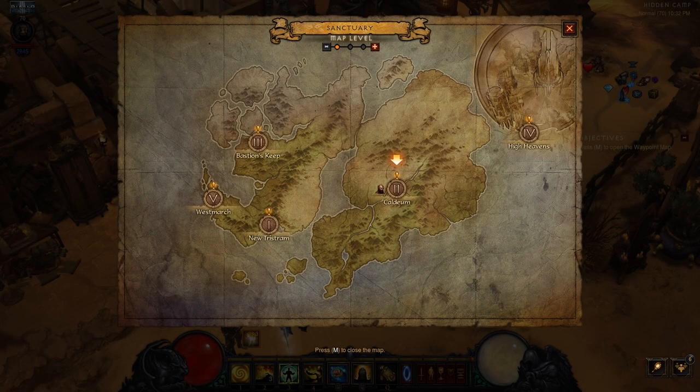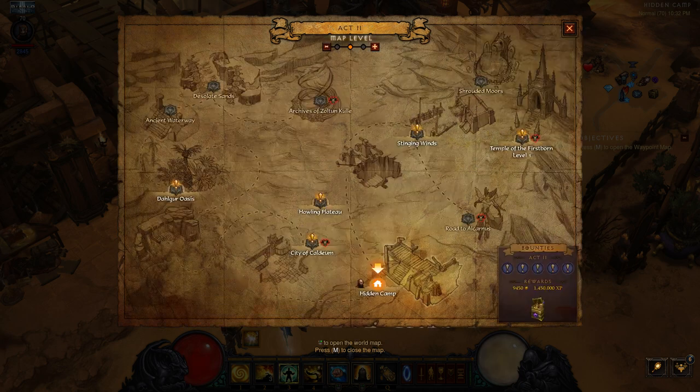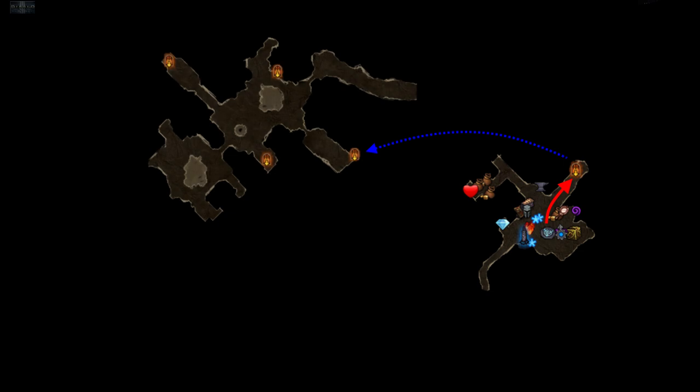Now that you have the setup and know how to approach the dungeon, let's head to it. Go to Act 2, then to the Hidden Camp Waypoint. From there, head northeast out of the camp through the portal to Caldeum Bazaar. Then head into the Market Area and take a left to get to the portal to the Flooded Causeway. The dungeon entrance is just around the corner to the right.